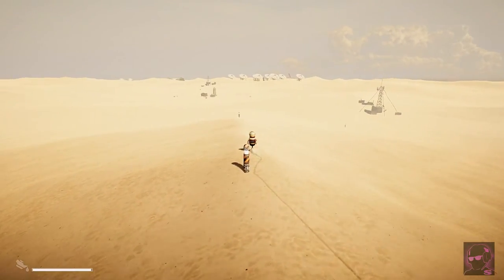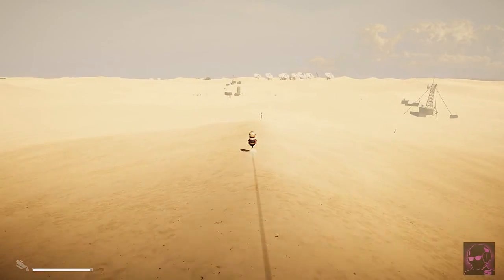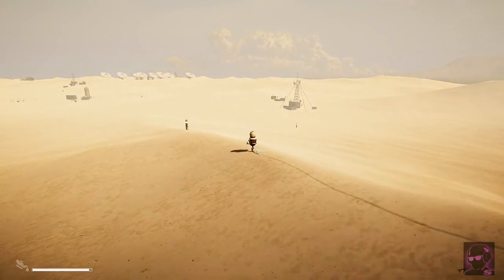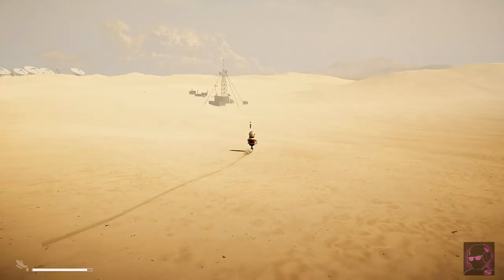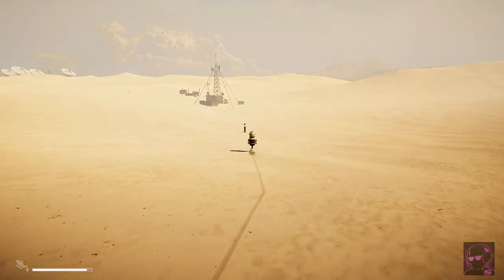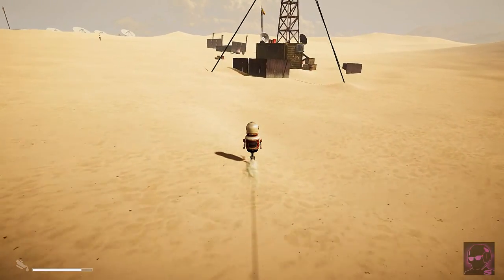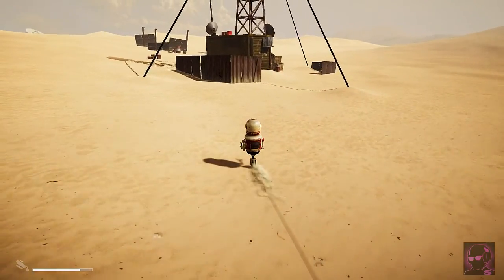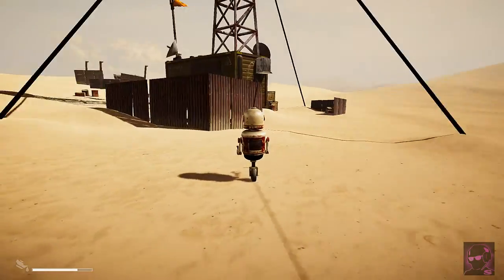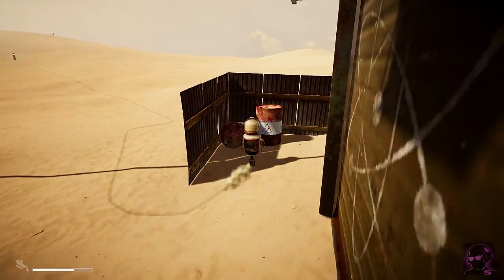We're going to go over to this next little pylon here — I feel like these are leading us somewhere, since the fuel just happened to be next to that one before. I can't seem to interact with his arms or anything so far. I'm getting some Lifeless Planet vibes from this, it reminds me an awful lot of that — that was a really good game too, I'll also link that in the description. What's that noise? Was that me? Fuel? No, you're not fuel.